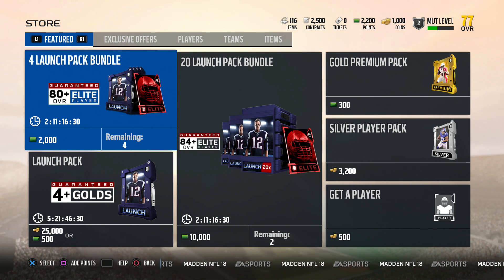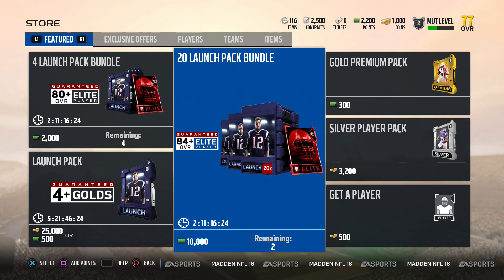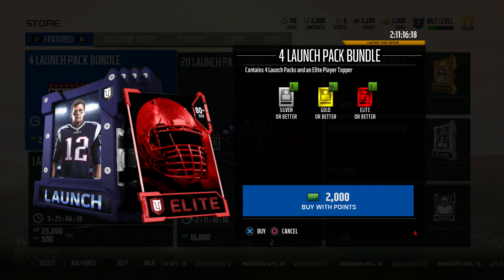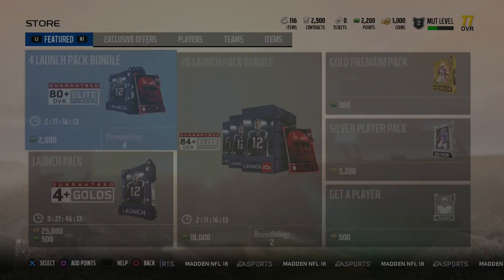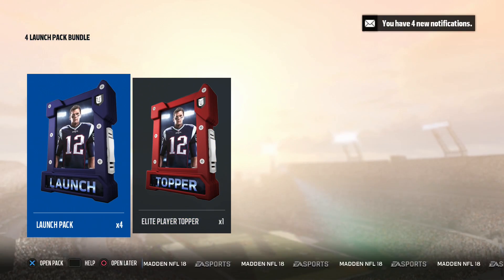What is up everybody, today we're doing an Ultimate Team pack opening. Here we are on launch day of Madden, and we're going to buy these four launch pack bundles. It's actually good quality — each contains four launch packs and an elite player topper. We already got a couple good players with the GOAT edition, so let's see what we can do.